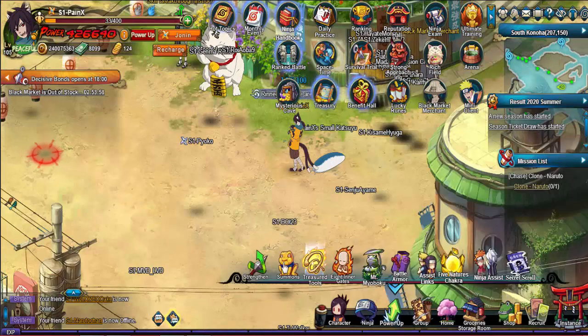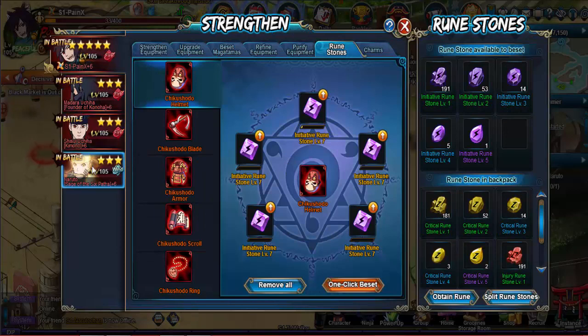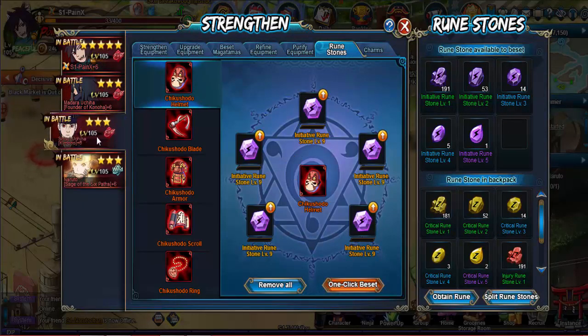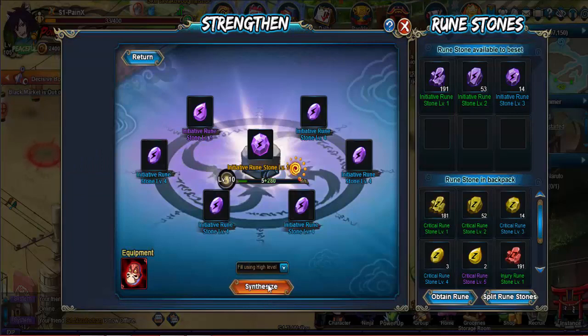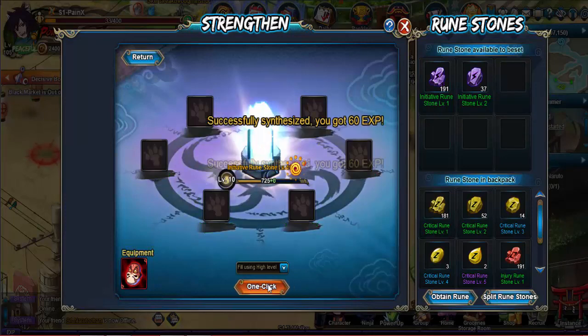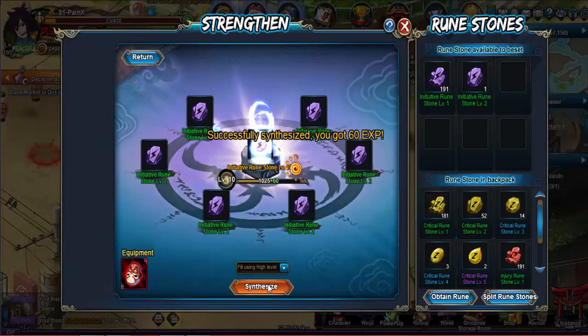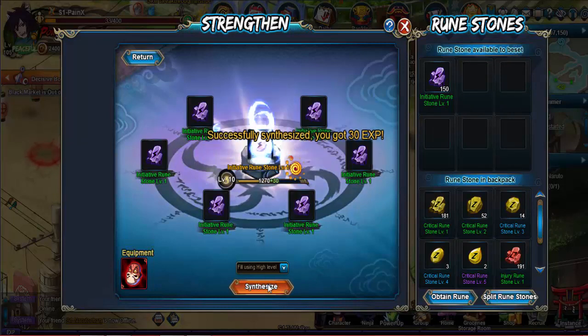Okay guys, I'm back. Let's go ahead and use the rune stones. I have three level 11s. Now let's focus on Mega Shishui - I have a low level 9. I think now I'm just going to get Naruto all level 11s. Just making sure my second best has at least one or two levels behind my main ninja in position one. I'll be able to get that to level 11.